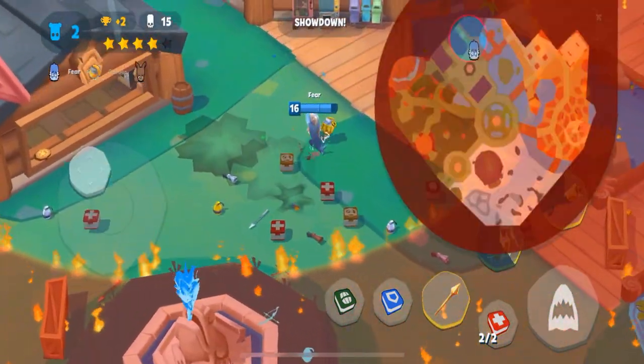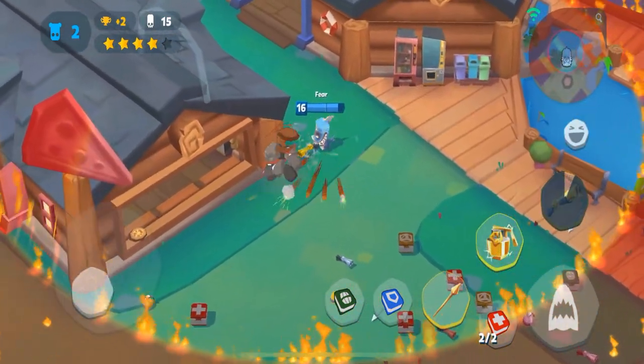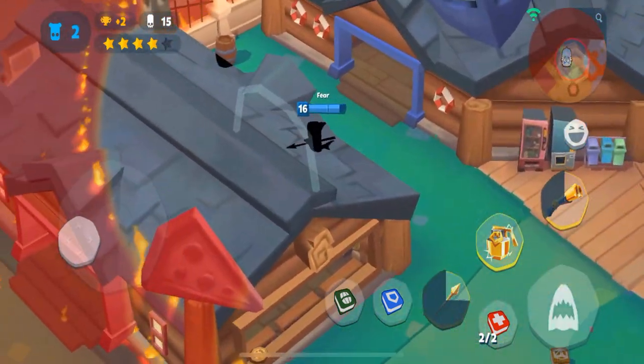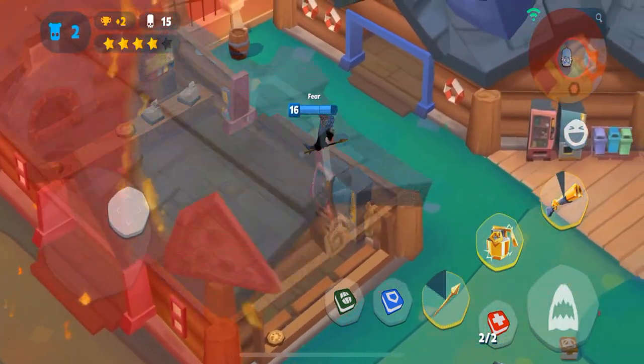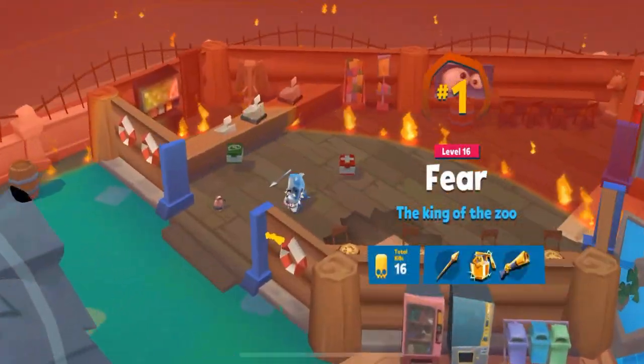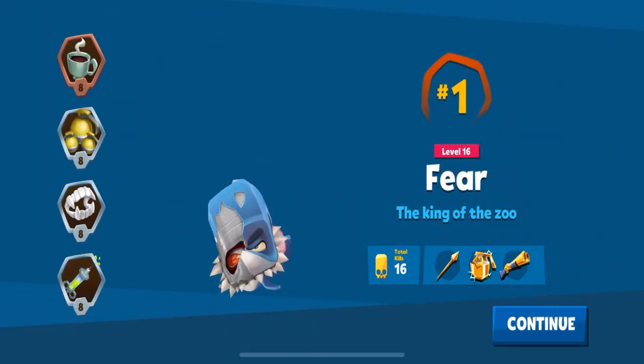Looks like we'll either end up with 15 or 16 kills this game. This is the last guy. He's either in that barrel or in this building — the molly was in this building. He wasn't there. That's a great first game — 16 kills for level 16. We're gonna jump right into the second game here and I'm going to talk about early, mid, and late game.